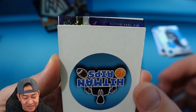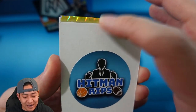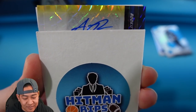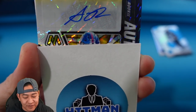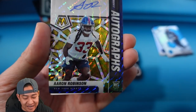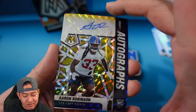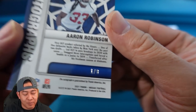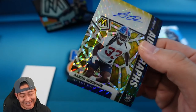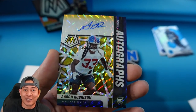Mosaic does have the autographs on top. Here it is — do you recognize that auto? For the Giants, that is Aaron Robinson. I believe this is a gold black auto — I definitely see some black on there as well. It is gold black, one of eight on the auto. Too bad it's him — never heard of him. Hopefully other cards will make up for this auto.